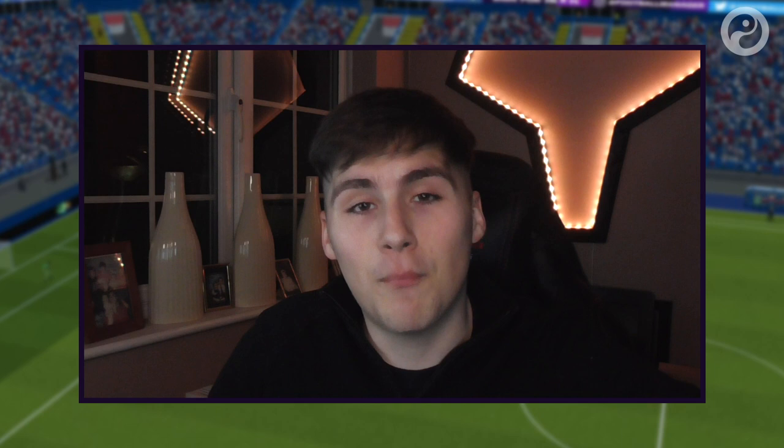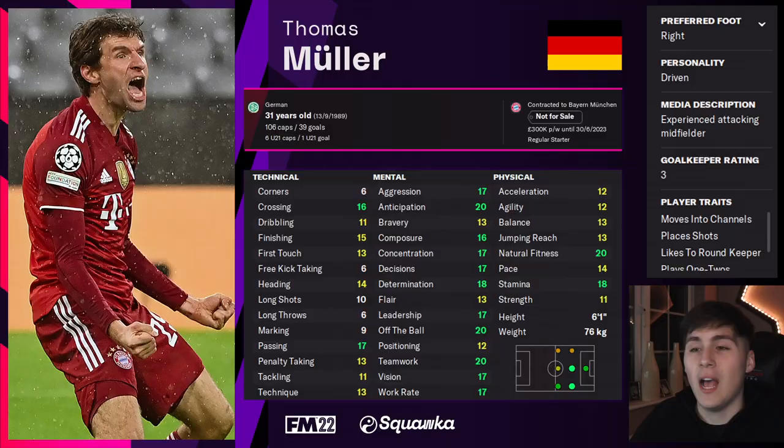Now let's look at players that would suit a Gegenpress system, focusing on work rate, stamina and natural fitness. Starting with Thomas Müller — natural fitness 20, the best you can get; stamina 18; work rate 17 — alongside extremely strong technical and mental attributes. Fairly versatile too, able to play down the right or through the middle. For a 4-2-3-1 system, somebody like Thomas Müller would be a superb option.